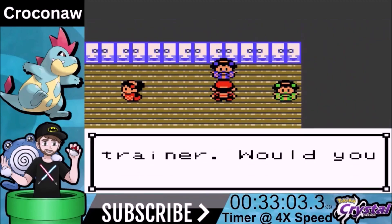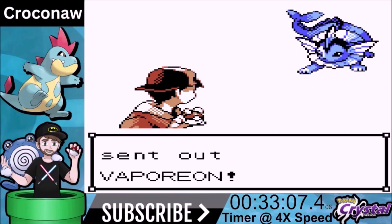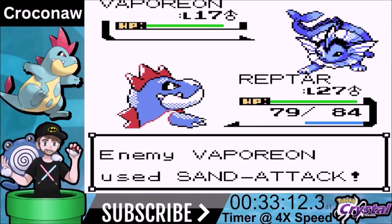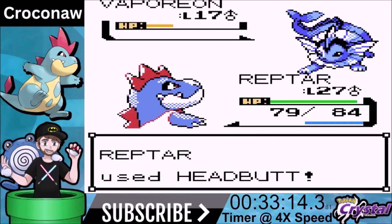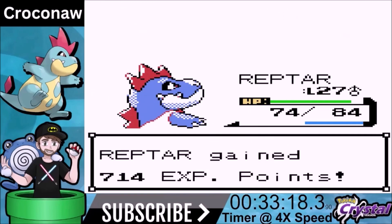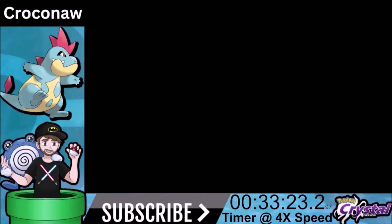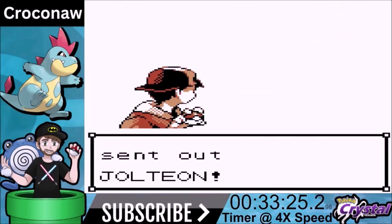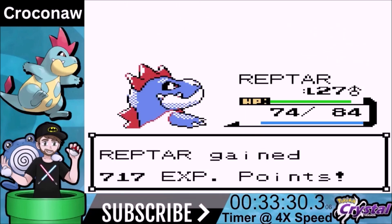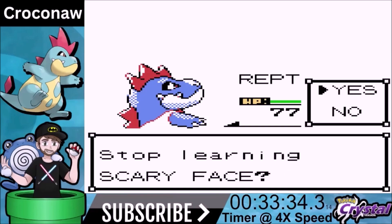We're fighting the Kimono Girls and they're gonna give us Surf. We have a couple TM moves right now — we should have Ice Beam, Headbutt, and Dig. Headbutt can make the opposition flinch; Ice Beam is a 75 base power Ice move, and when we beat Pryce's gym we'll get a 10% boost on that. We can also pick up the Never-Melt Ice. Ice is very useful, and one thing with this Pokemon is we did not have to use Hidden Power.